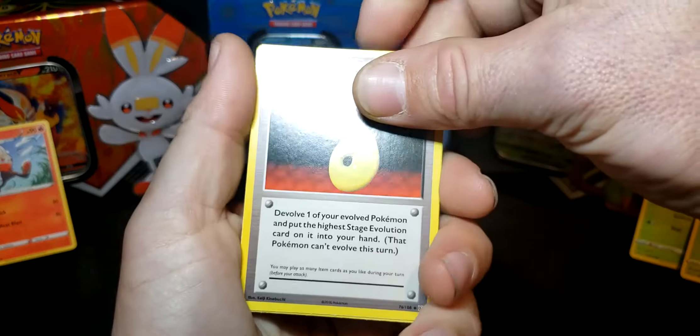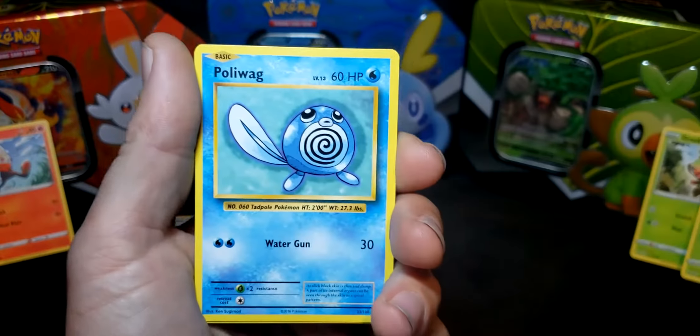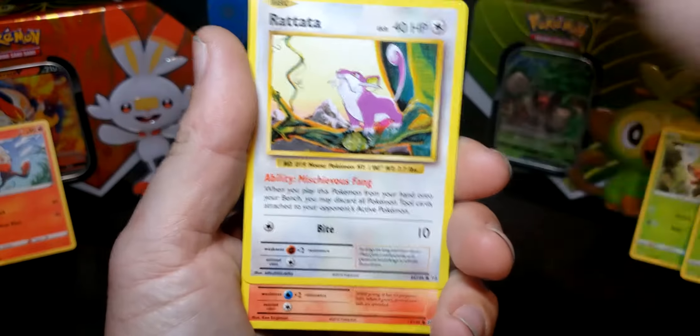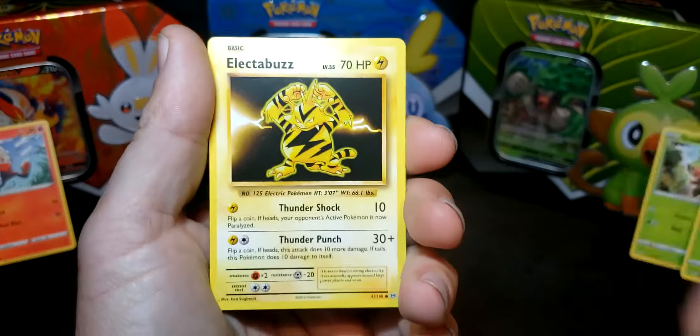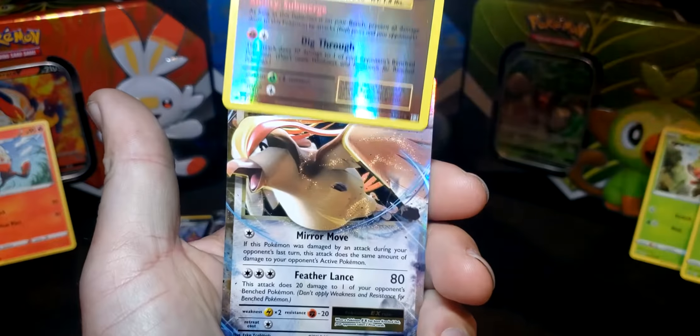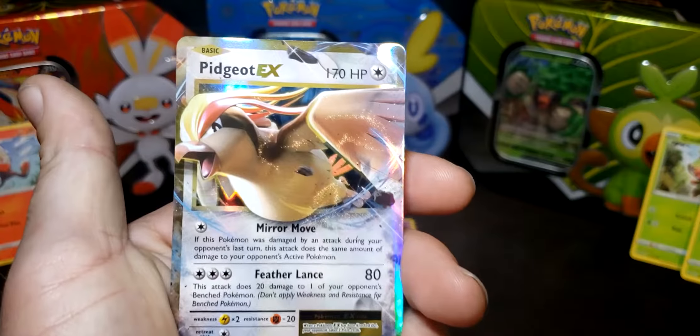Charizard Evolutions pack: De-evolution Spray, Magmar, Switch, Poliwag, Leaf Energy, Ratatta, Pidgeot EX, Electabuzz — we got the reverse Diglett and the Pidgeot EX. All right, that's not a bad pull!